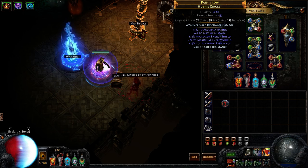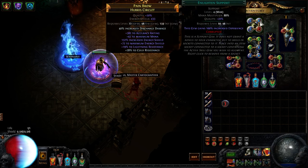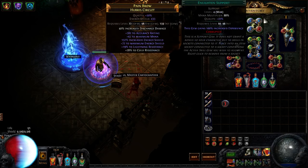You want as high accuracy and as high ES as you can get on the helmet — I'll explain why in a second. Double resistances are preferable because it's really hard to balance resistances on a discharger. In the helmet we also have Discipline and Enlighten level 4, Purity of Fire, and Purity of Lightning for defenses. We need those purities against the reflect because we charge through — without them you'll crit-block yourself. Enlighten 4 isn't mandatory; Enlighten 2 works, but then I'd suggest taking +2 mana gain on hit on one of your jewels.